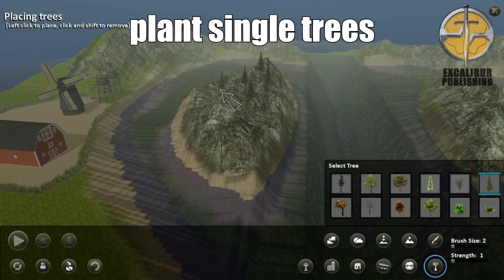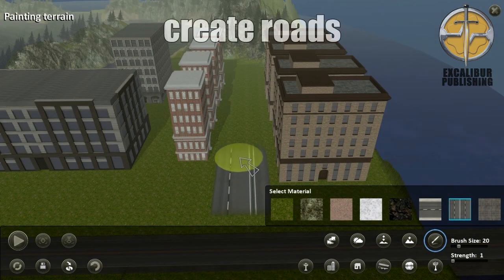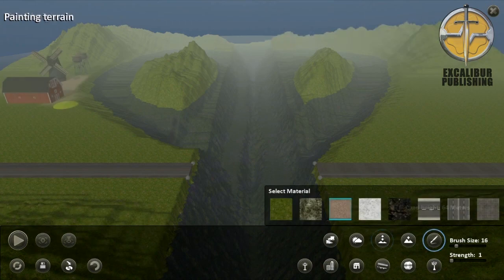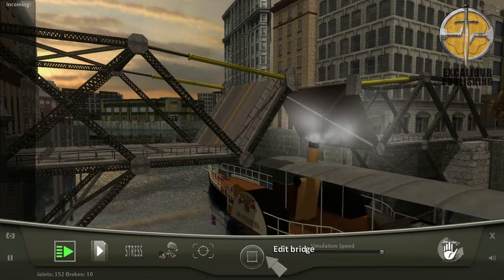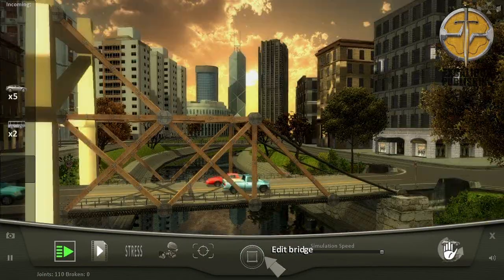If the maps available aren't enough, you can also build your own maps in the impressive level editor. A great amount of options are available, and you can shape nearly every single aspect. Developed by Halicom Media and published by Excalibur Publishing, The Bridge Project is out on the 19th October for PC and later this year on Mac.